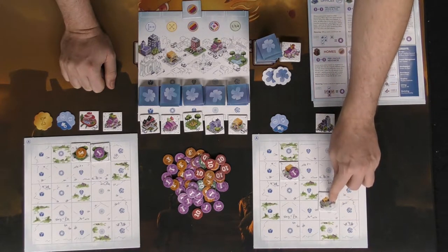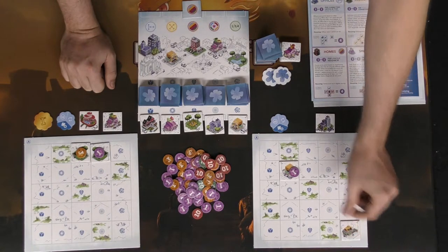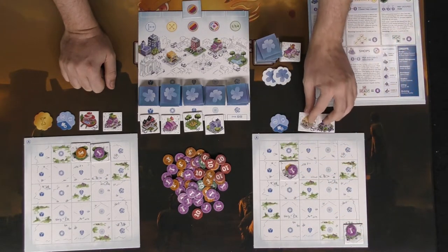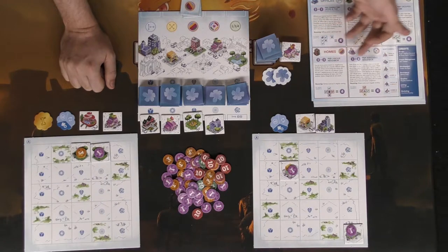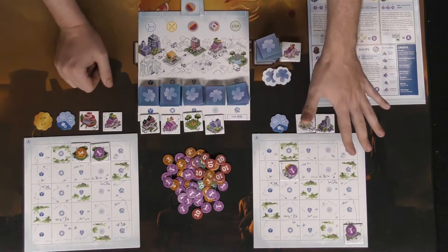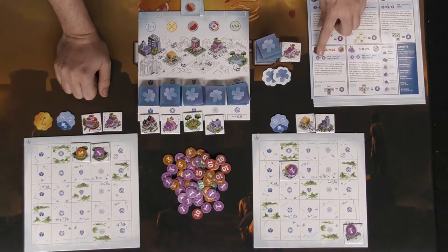The next player places a tile and draws. Then we flip another tile over and run into a second one of the same type, so we place it up on the double-score track. When that happens you score doubly for whatever it specifies on the chart. In this case it would rescore homes, but since there are no homes on the board no one placed any, we're not actually going to rescore them.